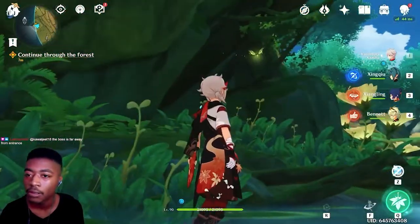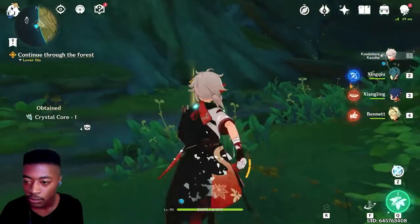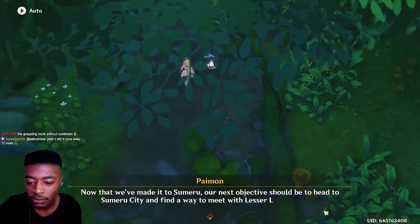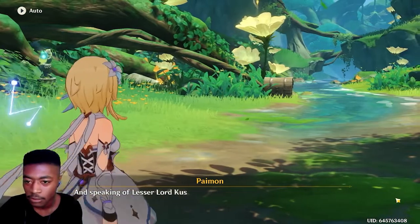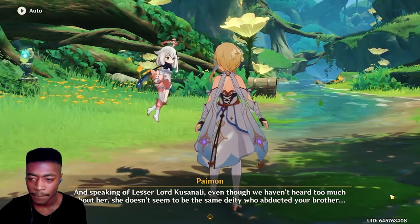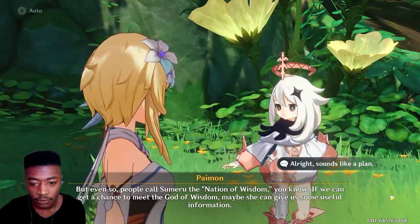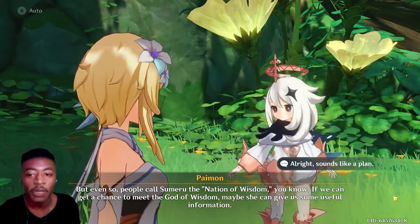Oh boy — dude, it's a Dendro Crystal Fly! First Dendro Crystal Fly parkour! Oh man, to think we're finally here. Our next objective should be to head to Sumeru City and find a way to meet with Lesser Lord Kusanali. Already, and speaking of Lesser Lord Kusanali — even though we haven't heard too much about her, she doesn't seem to be the same deity who abducted your brother.